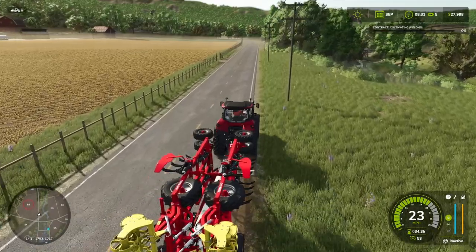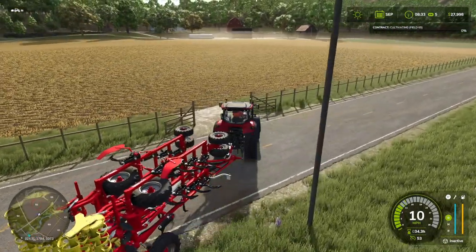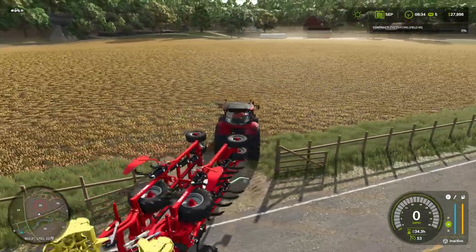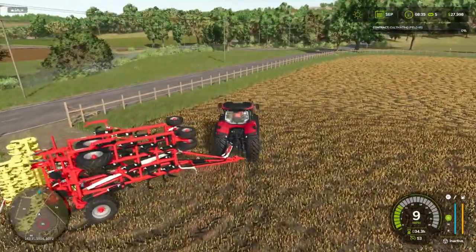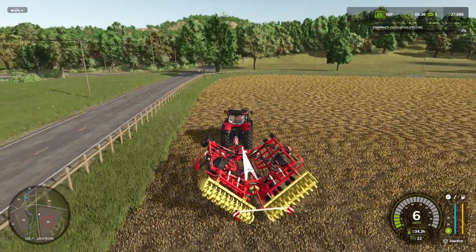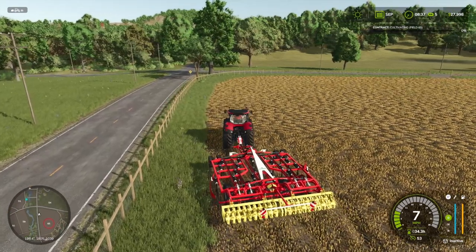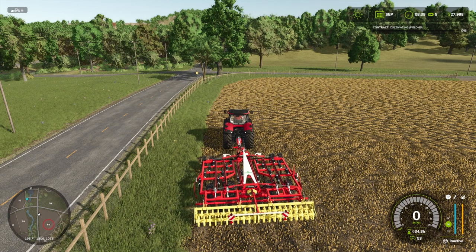Let's have a look through the entrance - looks a bit tight going in here. I think we're okay for this because we're going to be cultivating, but I wouldn't want to bring my harvester in here if we ever have to do a harvesting contract. There must be an entrance further up - there's a farmyard up top there so there must be a bigger entrance somewhere along the line. Right, we'll do a couple of headlands and then I'm going to start the contract, set the AI, and just see how it handles the situation.